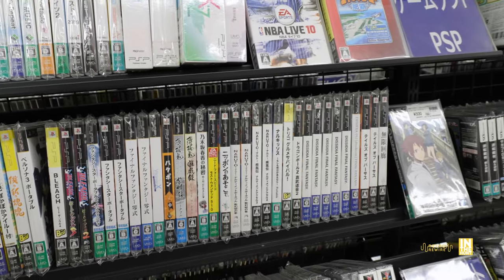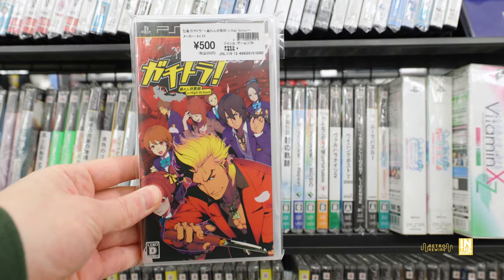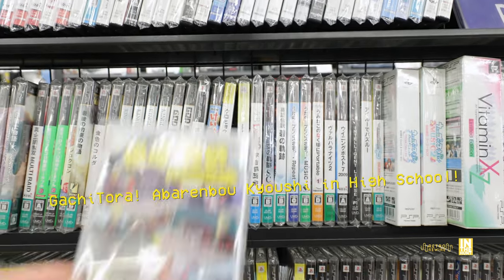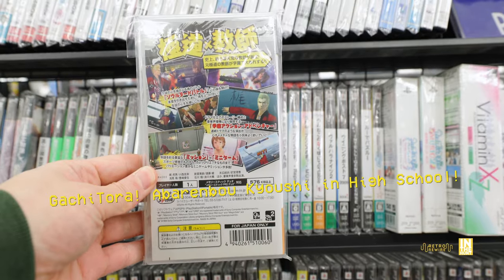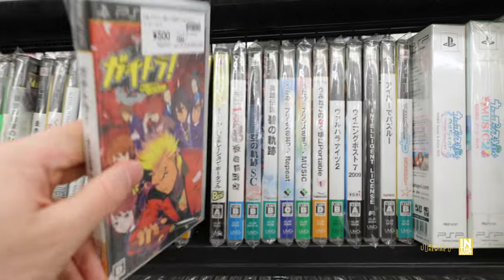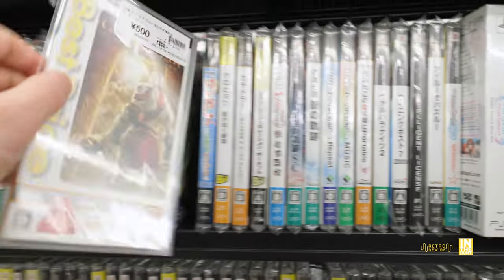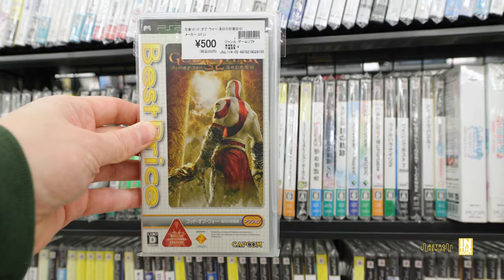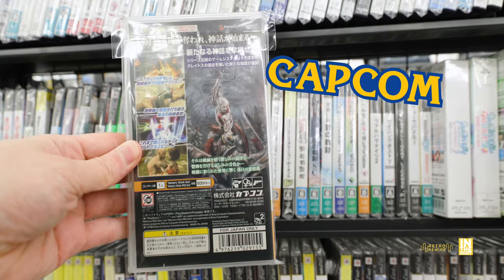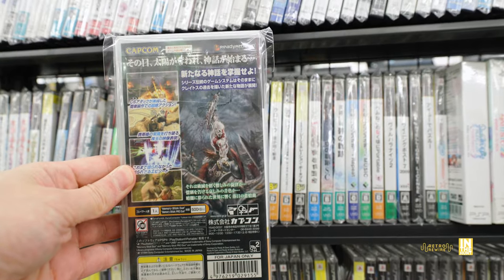We have this one here - something set in high school, not really sure of the name, but it kind of gives me Bully vibes, like a Japanese version. It's kind of funny because the character is fishing. Next to that we have God of War: Chains of Olympus for 500 yen. The interesting thing is it's published by Capcom in Japan, not by Sony, which I thought was kind of interesting.